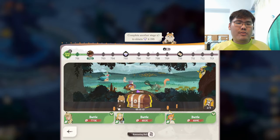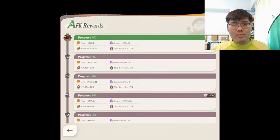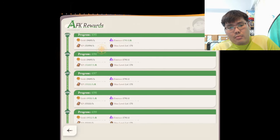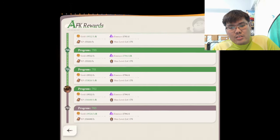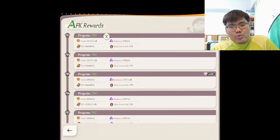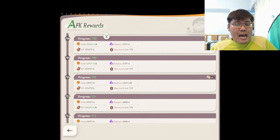We are currently at AFK Challenge 700+, specifically AFK Reward 702. The triple stage challenge unlocks around 690-something — I think 695. The progression rewards are still very visible; you can still open the AFK Rewards and see what you'll be getting. The usual stage 5 and stage 10 denominator will still be the harder challenge.